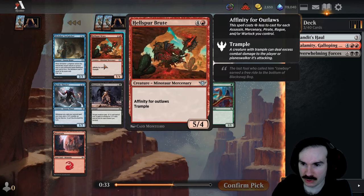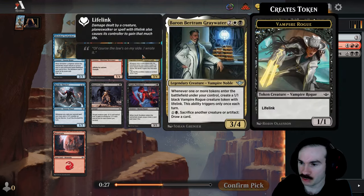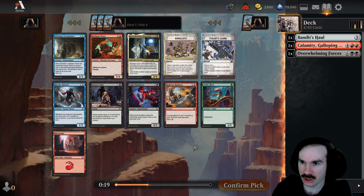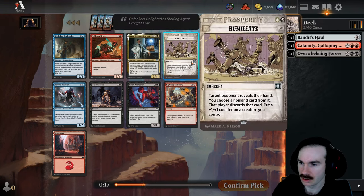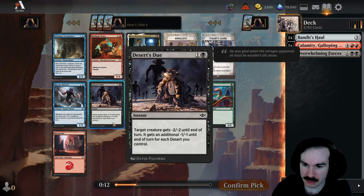Hellspur Brute is five mana, five-four with affinity for outlaws — that's cool, if you have good outlaws this gets quite a bit cheaper. Baron Birch from Greywater is four mana, three-four: when you get tokens you get a one-one, triggers once a turn, and you can also sac creatures and draw cards or artifacts. This is a discard effect. This other one is a removal spell.